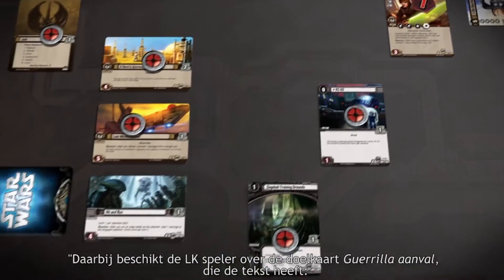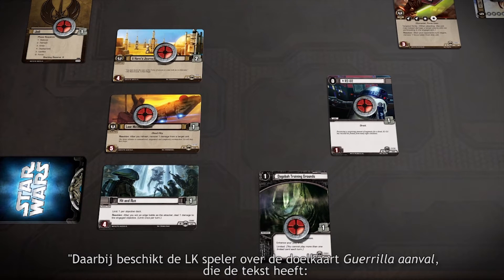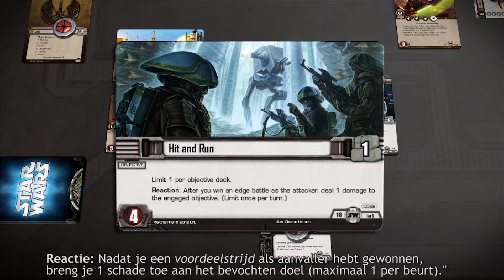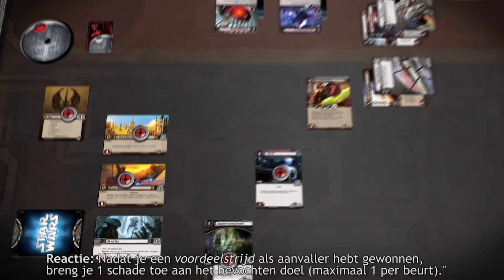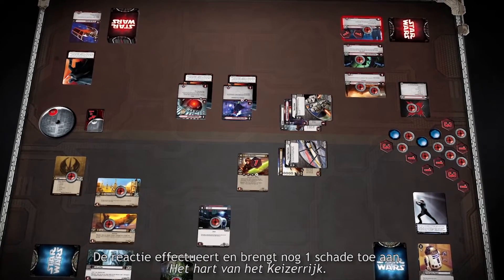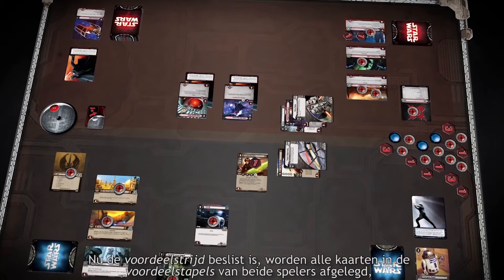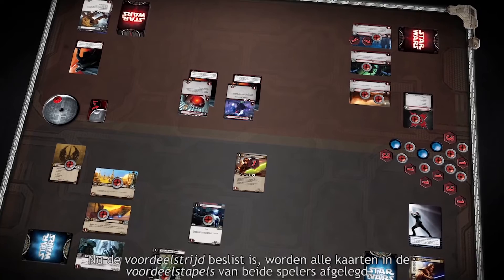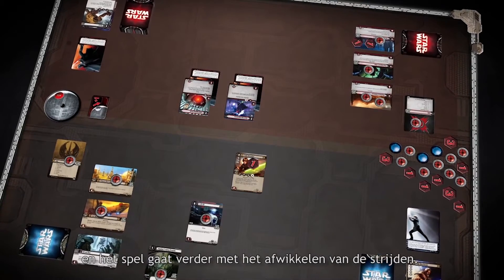Additionally, the Light Side player controls the objective card, which reads: Reaction — after you win an Edge battle as the attacker, deal one damage to the engaged objective. So the Reaction triggers and places another damage on the Heart of the Empire. With the Edge battle now complete, all cards in each player's Edge stack are discarded, and play proceeds to resolving strikes.